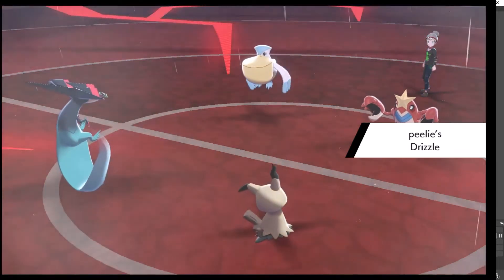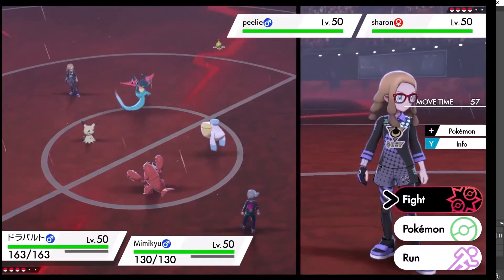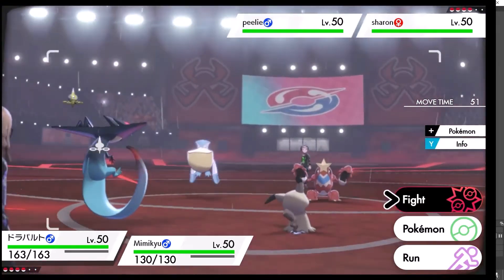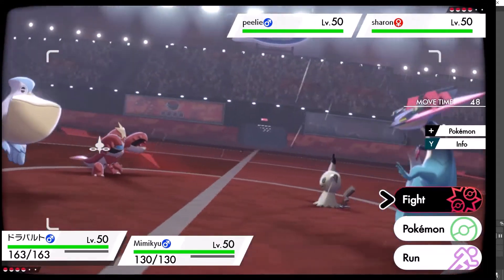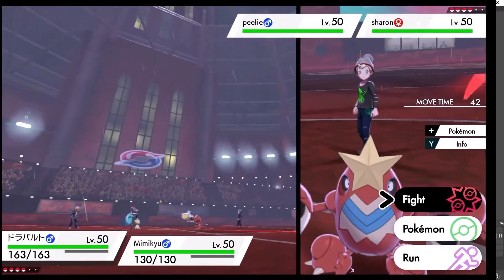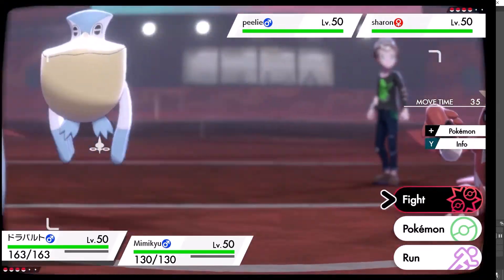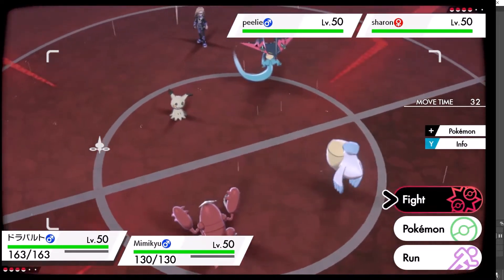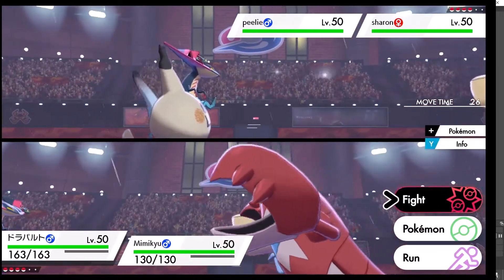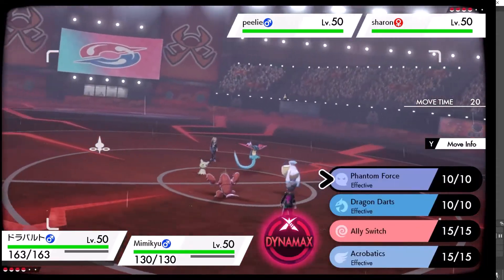Seeing this lead, I felt I could just safely set up Trick Room here. I didn't see any threat on the field that would be able to take out Mimikyu. In hindsight, Cramorant is actually slower than Pelipper, so my opponent could have attacked to break Disguise with Pelipper and then hit with Cramorant — that probably would have killed Mimikyu. Cramorant is just a very strong Pokémon. But in this game, I don't see a threat to Mimikyu, so I just go for raw Trick Room.